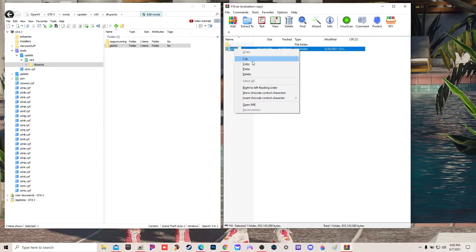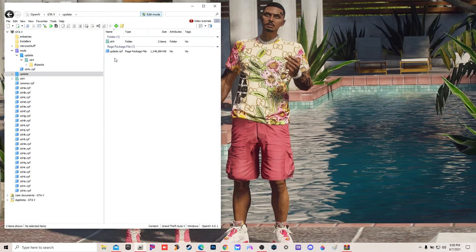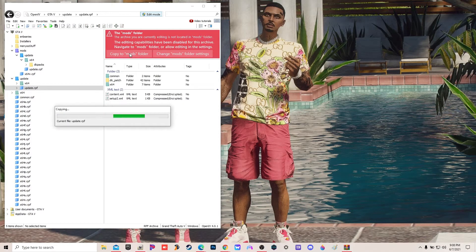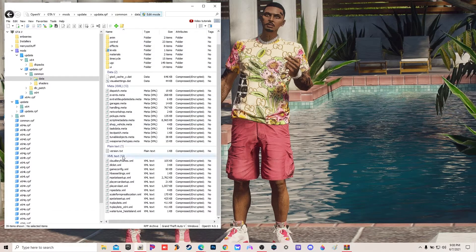Now I'm gonna go to this file right here - see how I clicked it - I'm gonna copy that. All right, we're done with that. Now I'm gonna go back to update, open update.rpf - we're gonna copy it in the correct order because we ain't got it in here. update.rpf is where you're gonna find your DLC list.